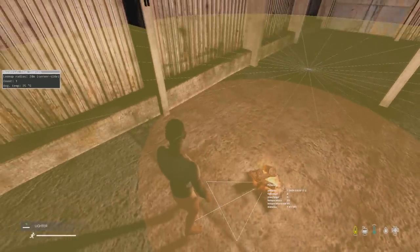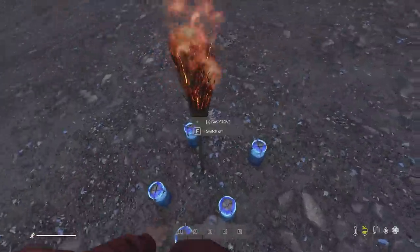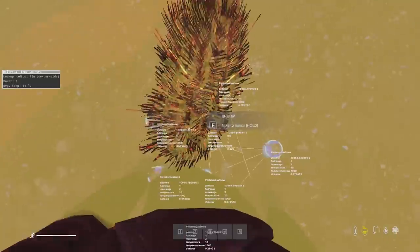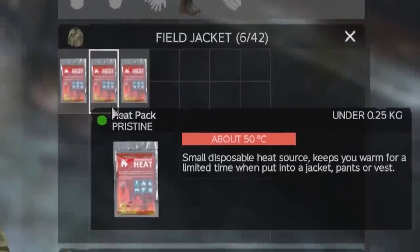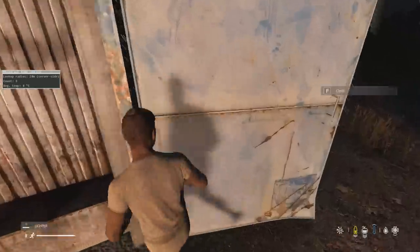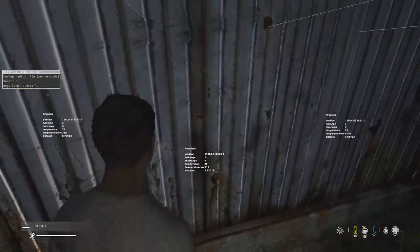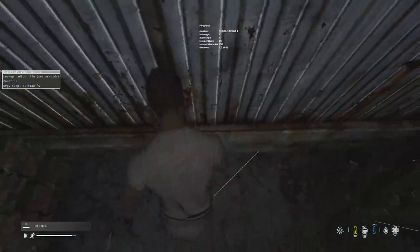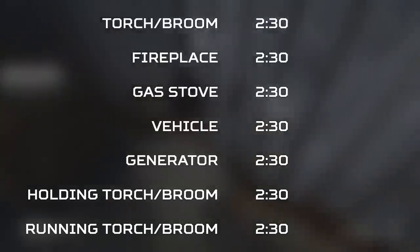If you have the blue temperature icon, the red area can help you get into the white temperature stat, which can therefore give you the heat icon more easily. Combining heat source areas together doesn't give you the heat buff icon any faster, and nor will it increase your temperature stat any faster — only the strongest heat source is considered for those two things. However, using heat packs increases your clothing insulation value, which indirectly increases your temperature stat, which can indirectly speed up getting the heat buff icon if you're not already in the white. But you still cannot get the heat buff icon faster than two and a half minutes.